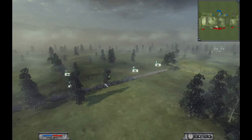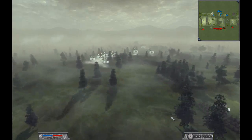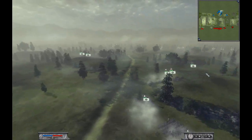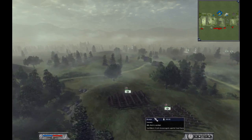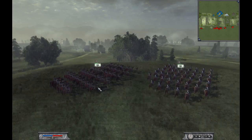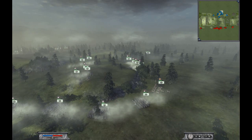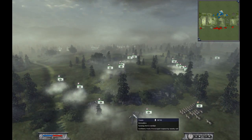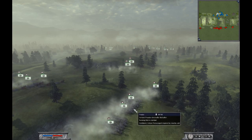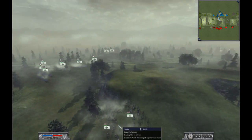I also have 2 units of foot guards and 2 units of grenadiers. My enemy has 1 unit of lancers on his right flank, 1 unit of lancers on his left flank, and also Brandenburg Uhlans. He has 3 units of foot guards on his left side, 4 units of grenadiers, and he is running ahead with 2 Silesian Schützen.